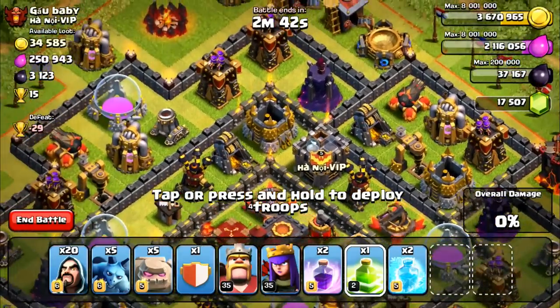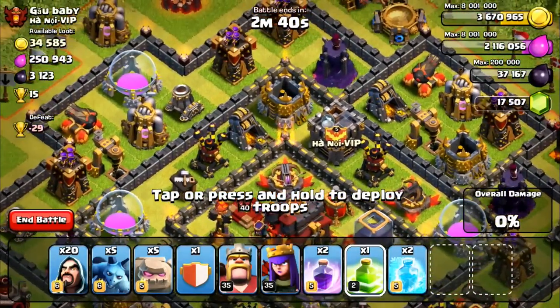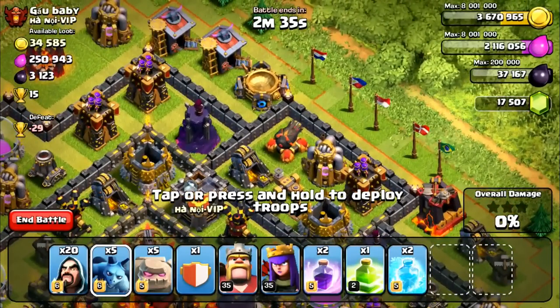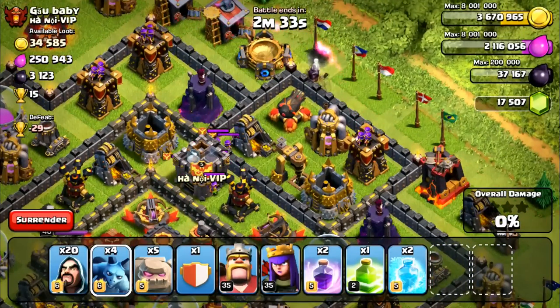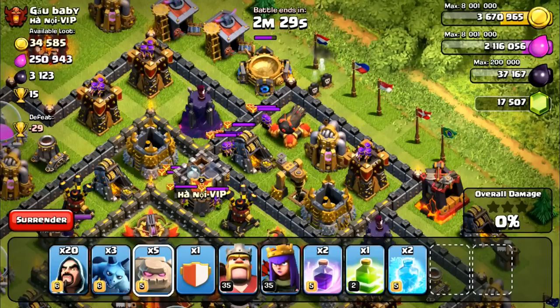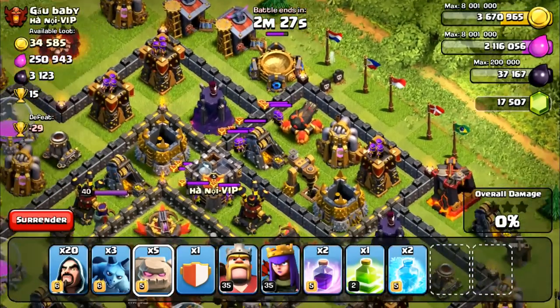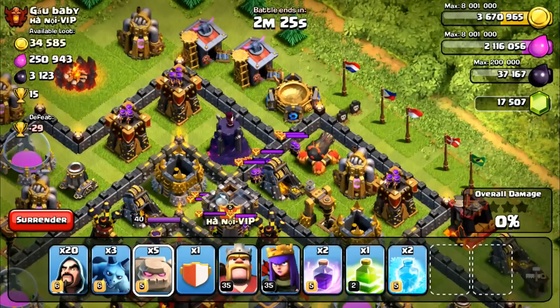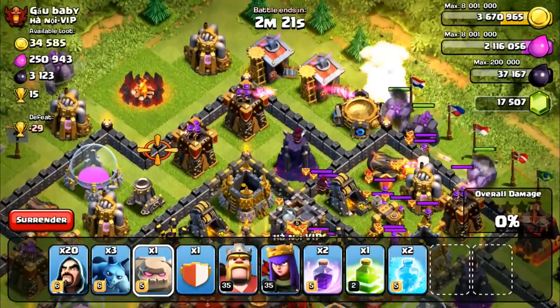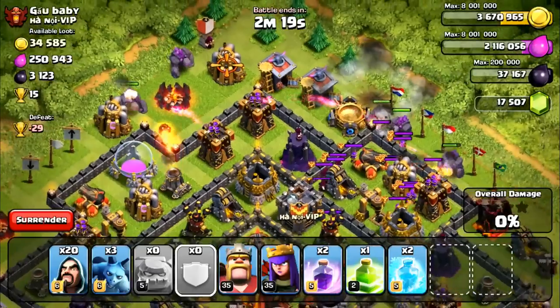Let's go ahead and attack this base. Pretty interesting base - I want to come in from the top here. If he has any clan castle troops we can check. He does have some clan castle troops. I'm going to try to lure here. I'll use a golem and then we'll do our jump spells - three across the top and three across up here.